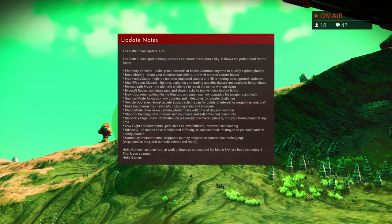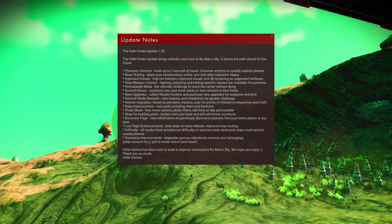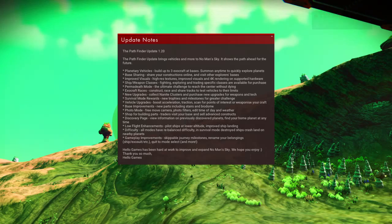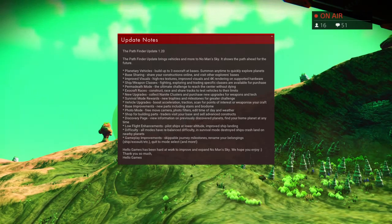Hooray for that! Difficulty: all modes have rebalanced difficulty. In survival mode, destroyed ships crash land on nearby planets. Gameplay improvements include skippable journey milestones, renaming your belongings — ship, exosuit, etc. — quit to mode select, and more. They've been listening to what people were griping about.